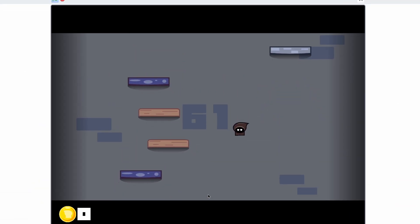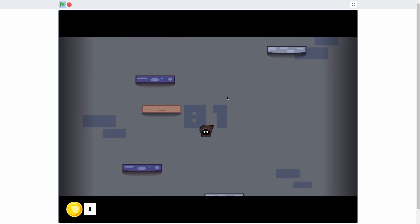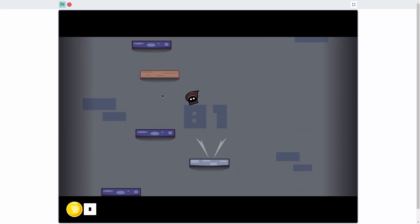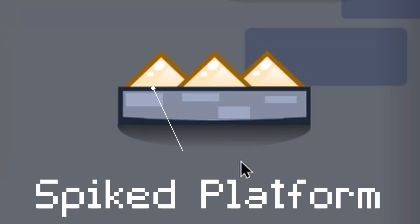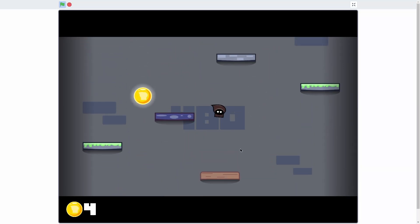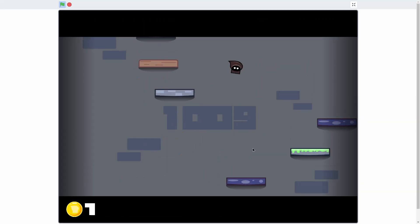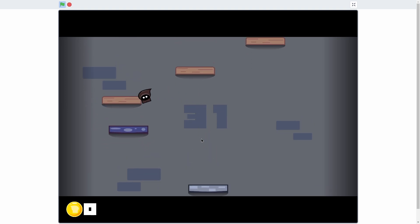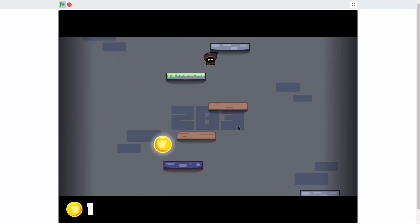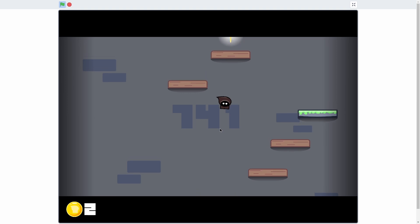After selecting an unlocked skin and clicking play, we enter the game world with a score counter tracking height. There are five platform types: the default normal platform, a wooden breakable platform that breaks on jump, a spiked platform that knocks you out, a slime bouncy platform that launches you high, and a moving blue platform. Each platform has a one-in-three chance of moving left to right. Coins randomly spawn above platforms and can be collected to buy skins.